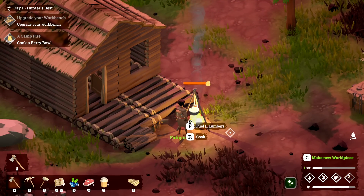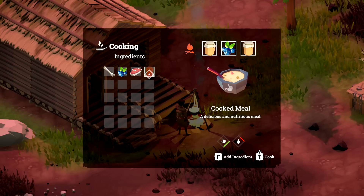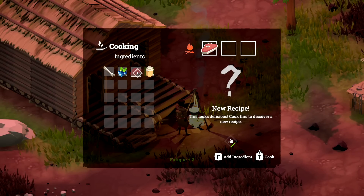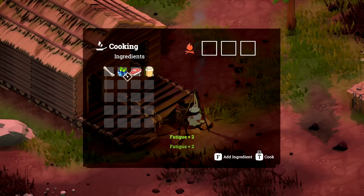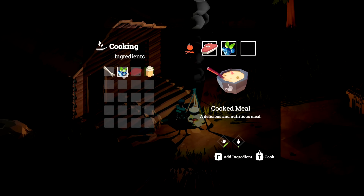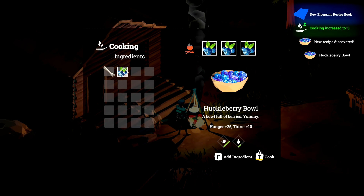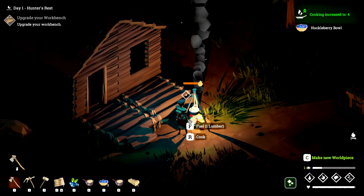Hold down F to add fuel — perfect. Press R to cook. I'm not sure about all the recipes, but there are bones, and a bone has marrow or something. Let's just cook this up. I figured I'd get more bang for the buck. Got a new blueprint to unlock the recipe book. I'll make a couple of these cooked meals.